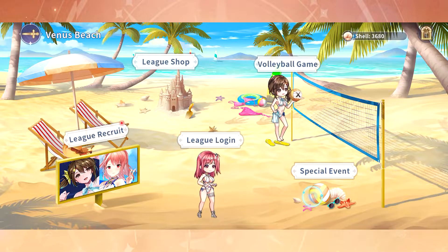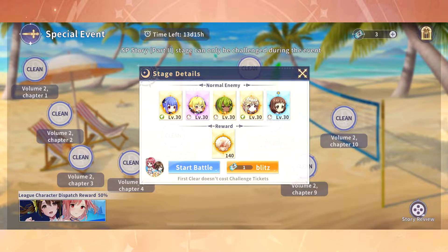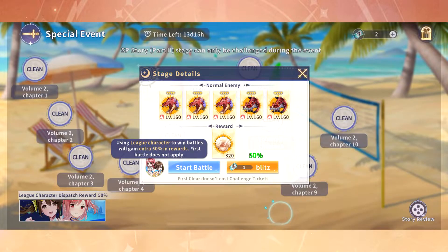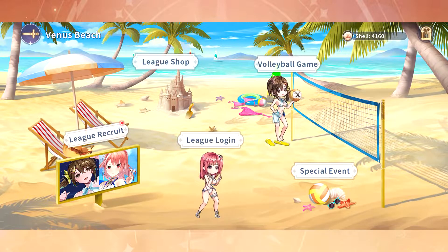The event focuses around shells as the trading currency, and you can collect shells by completing these special event missions. You must use tickets to complete these missions, which then gives you shells. In order to get these tickets, you must either spend crystals, spend money, or complete your daily missions. If you use one of the banner characters in the party for these missions, you'll get an additional 50%. However, this 50% does not stack if you have both characters, so you will not get a 100% bonus.